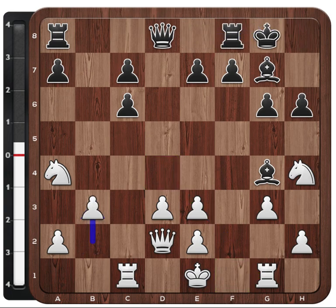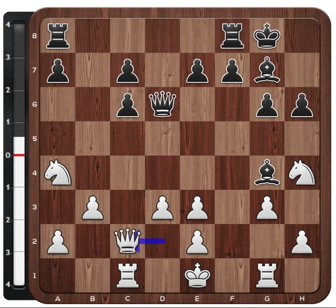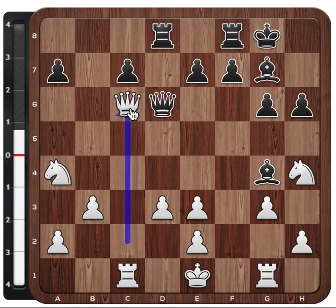Game continued: Kf2, b3, queen d6, queen c2. White is getting ready to attack these weak pawns. And after rook a-d8, our next training question — tactical: can white take the pawn here on c6?